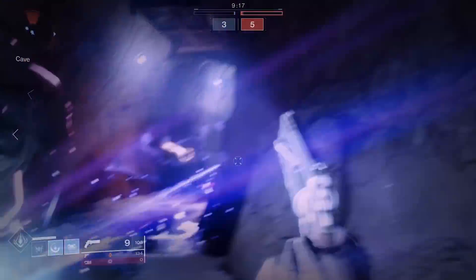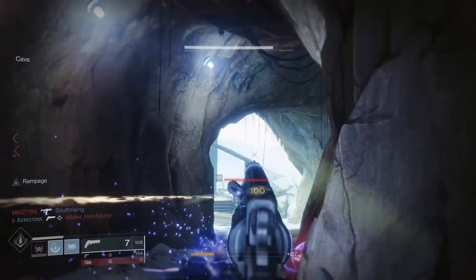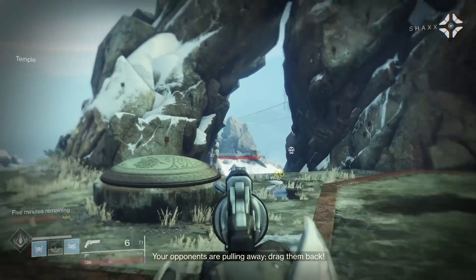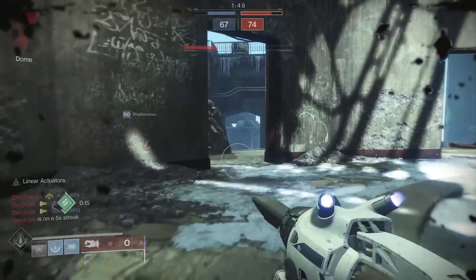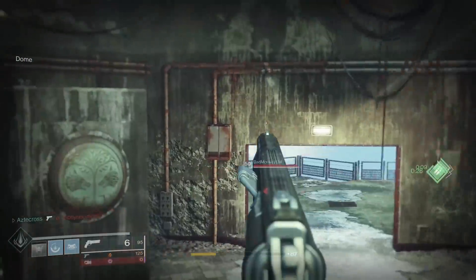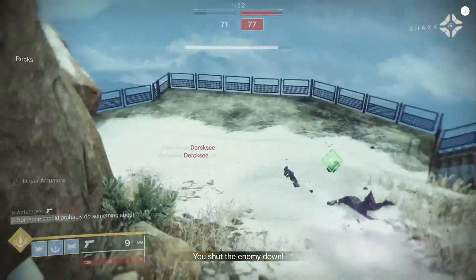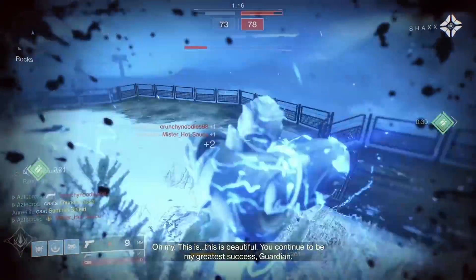Is Duke a hand cannon you should be going after? I think it's a very good hand cannon. It takes people by such surprise, and the moment you get on a roll, it chews through people. A lot of people will say why not just use a Sturm, but remember Sturm is an exotic. The benefit of having the Duke is that it frees up that exotic slot. Sturm feels good with the masterwork, but Duke is super crispy on consoles. Even compared to Steady Hand, Home for the Lost, Bad News, and Criminal's Dagger — Duke feels way more consistent and is, to me, the best 110 round per minute hand cannon in the game.